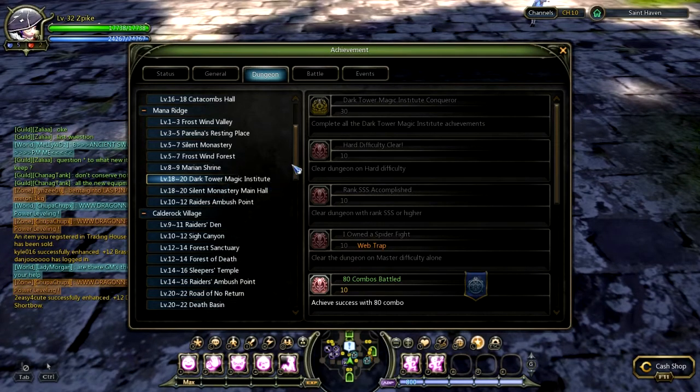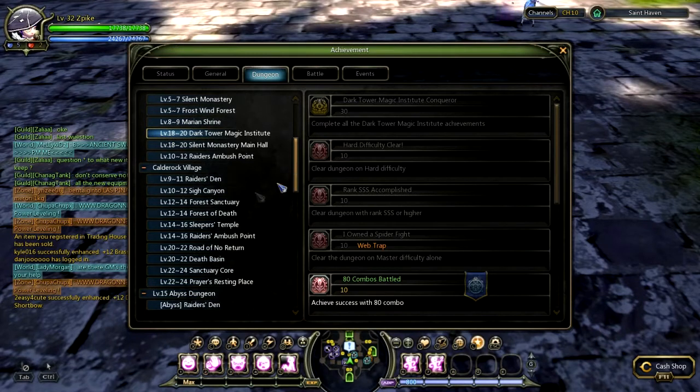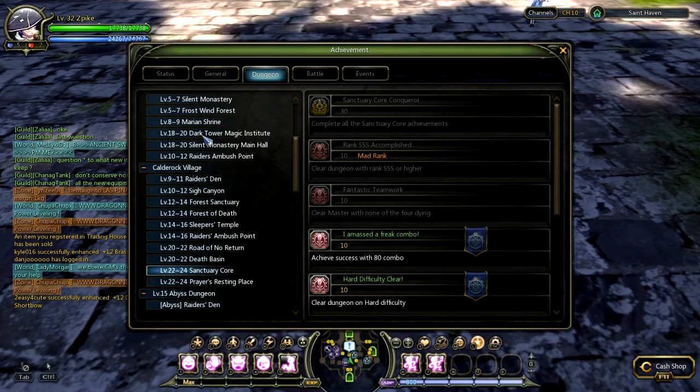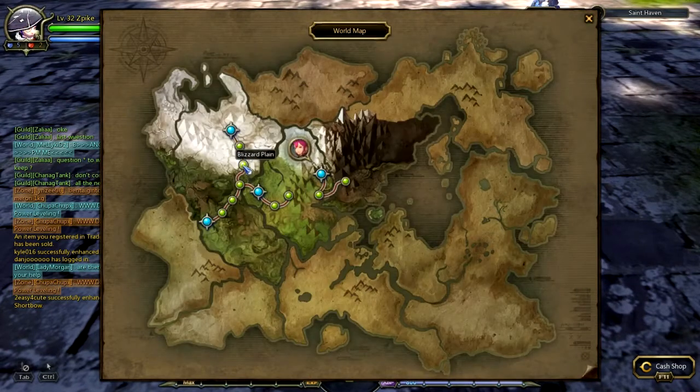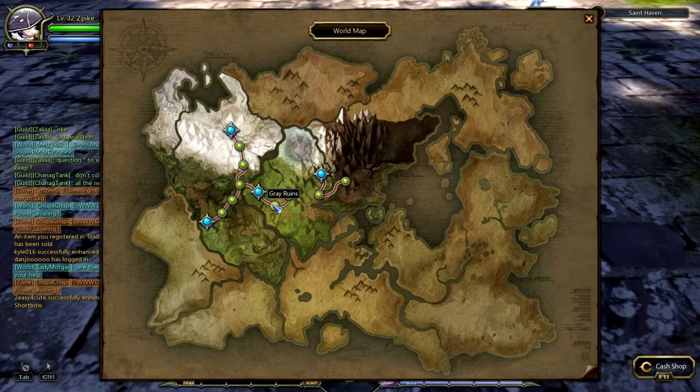From level 22 you can either keep doing Dark Magic Institute up to 24, or you can switch to Sanctuary Core — you'll find that back in Grey Ruins. Sanctuary Core is honestly the best EXP from level 22 to 32. It's a very good dungeon to do if you have decent enough gear or a decent party from 22 to 24. I'll show you where Dark Magic Institute is: it's in Blizzard Plain.